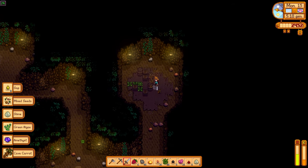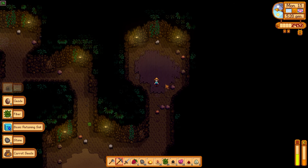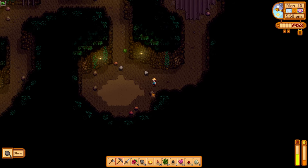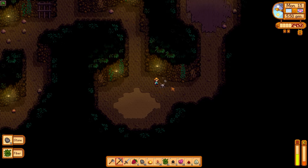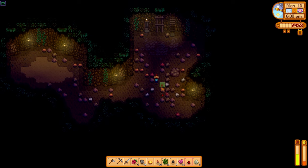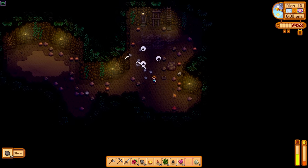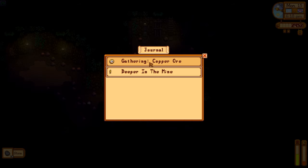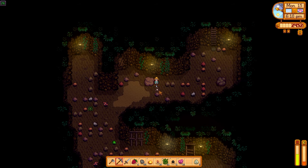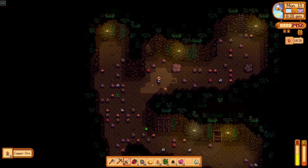I love breaking these barrels — it's so satisfying and you never know what you're going to get. We got some more carrot seeds, happy for those. Now we just need to find a way down. There we go, and a new elevator has been unlocked. I don't see any copper ores here, but maybe we can still find them when you break a block. We are four away — come on, we can do this. There's some right there.